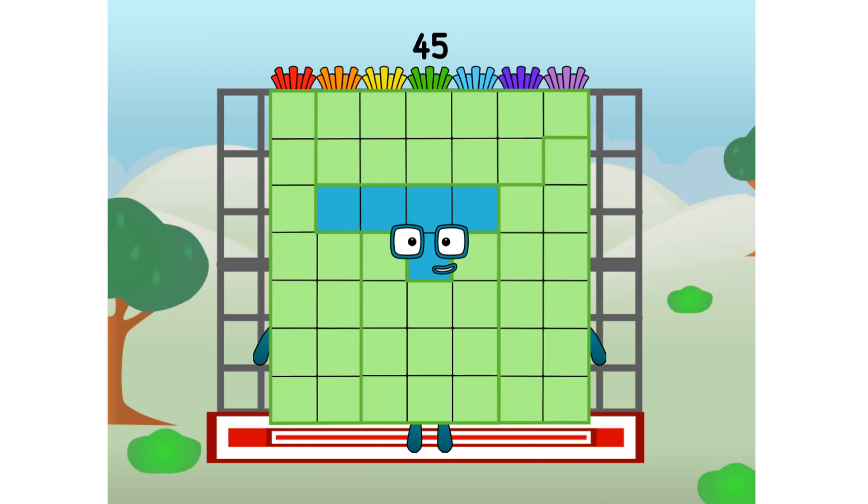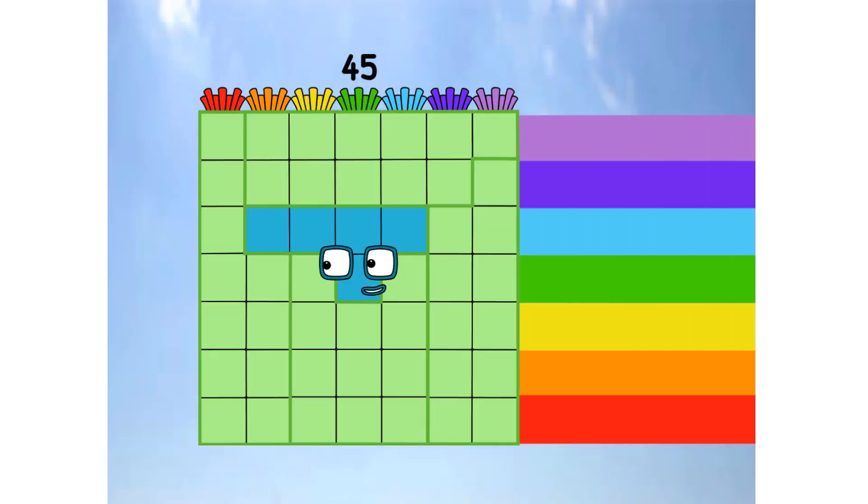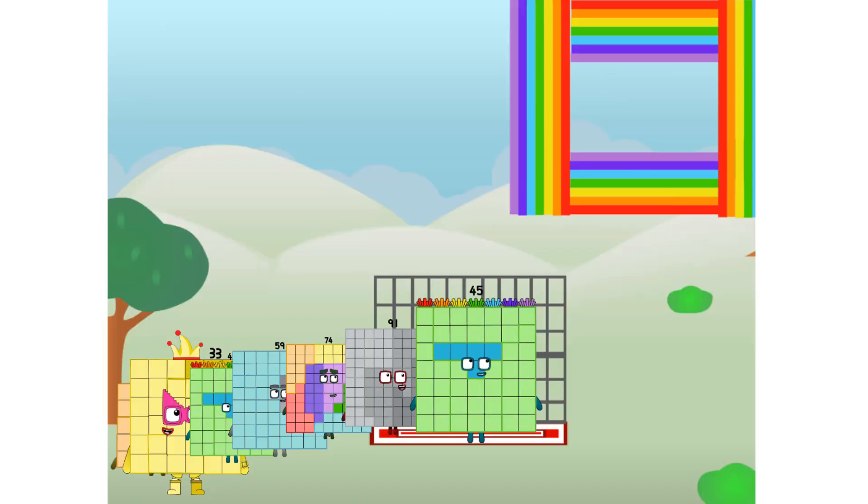45 commencing rainbow test flight. All systems checking out. Seven by seven. Wish me luck. Whoa oh oh, whoa, yowzer. Hee hee hee. Didn't get that high, but I did just invent the square rainbow. Guess you've got to give it a go to get lucky.